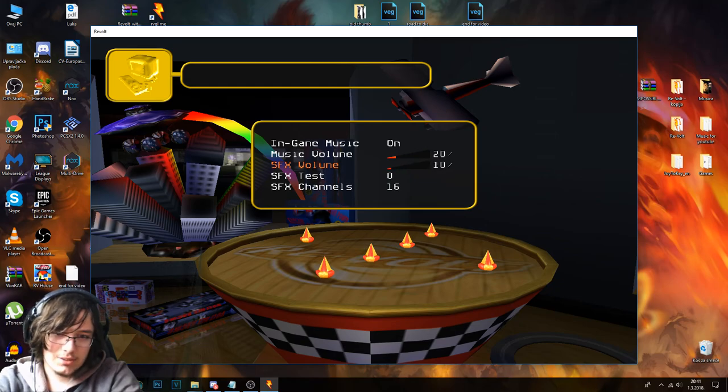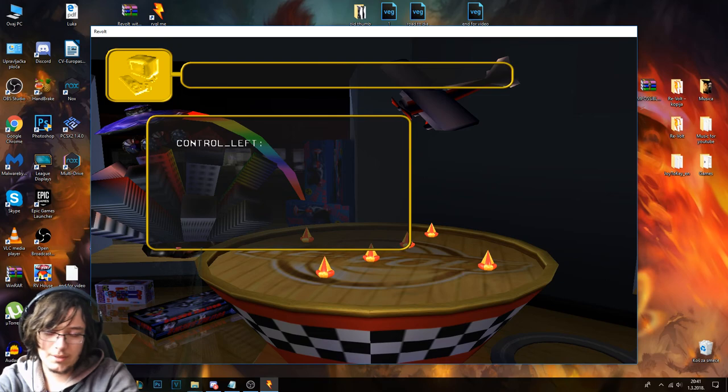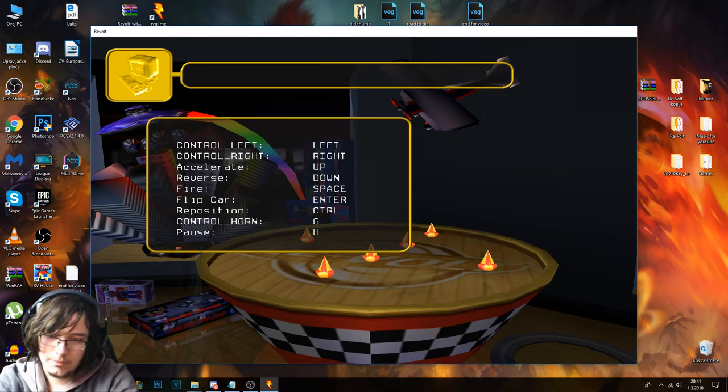Also, this shit also resets, which is pretty annoying. And of course the controller settings — because it can save sometimes, but most of the time it's just a fuck off. So: left, right, accelerate, reverse, fire, flip car, position, randoms.